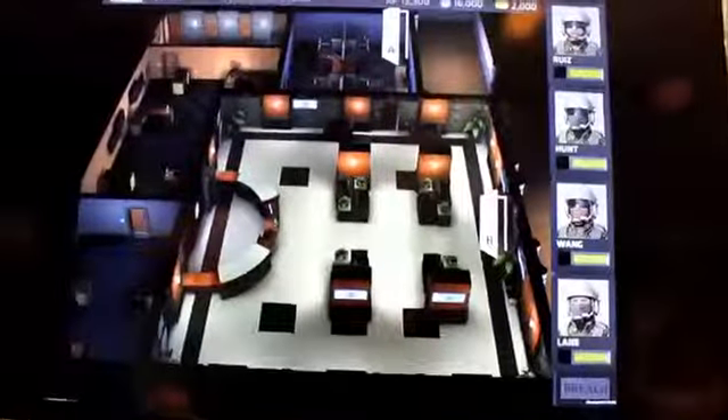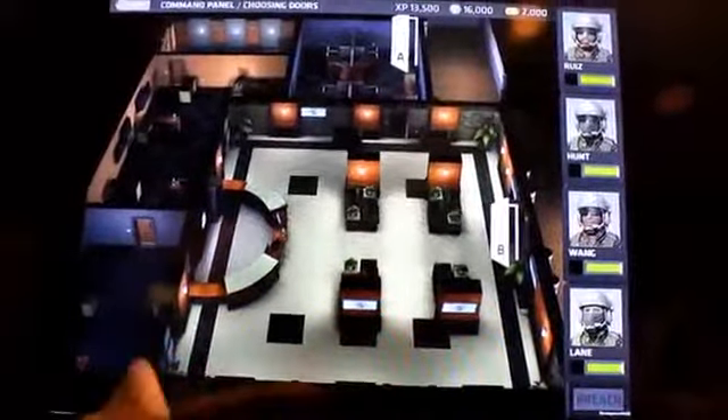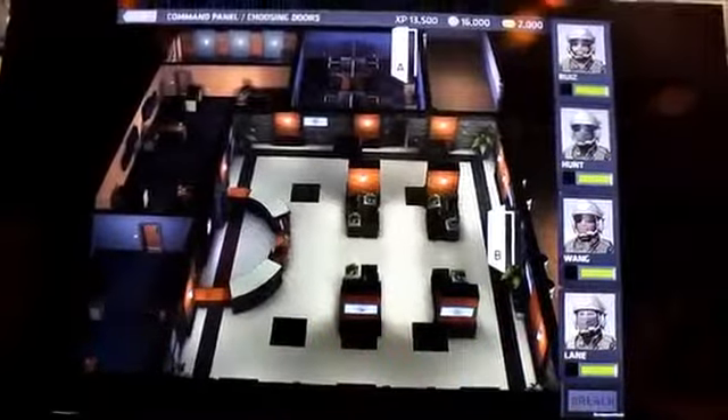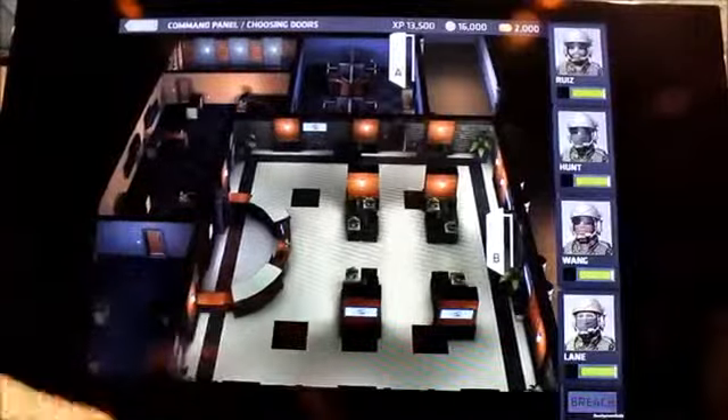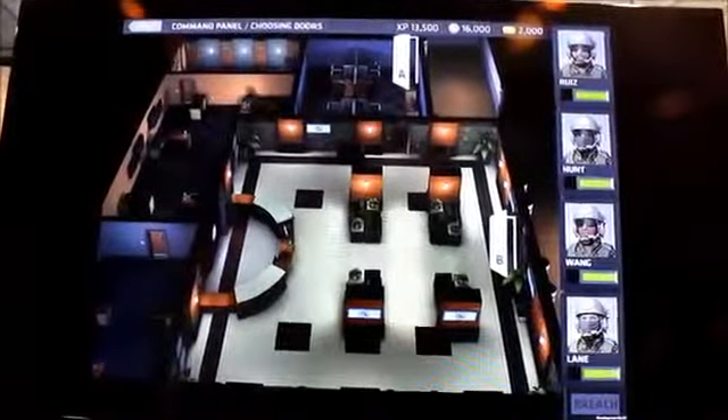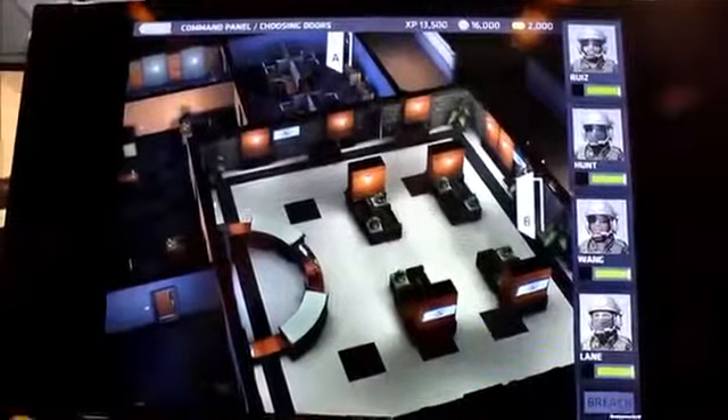They have the best gear — they have suppressors. Right away you notice this level is fairly large. Room B here is a center-fed room, so it's very dangerous. I'm not going in that door. What I'm going to do is come in B because I know what I'm doing, but most players may want to go to A — it's a small room, it's corner-fed, and the chance of survival is really high once you get there.